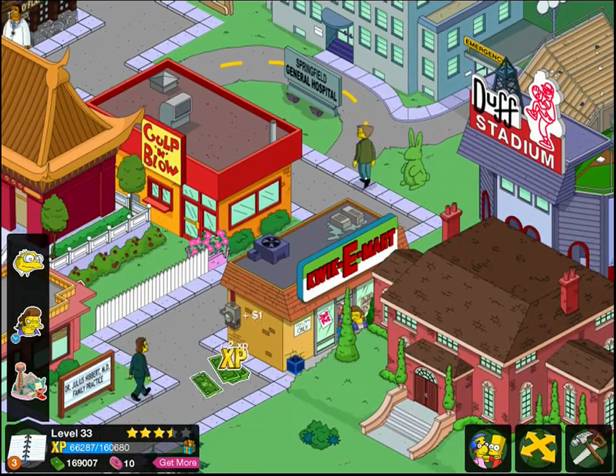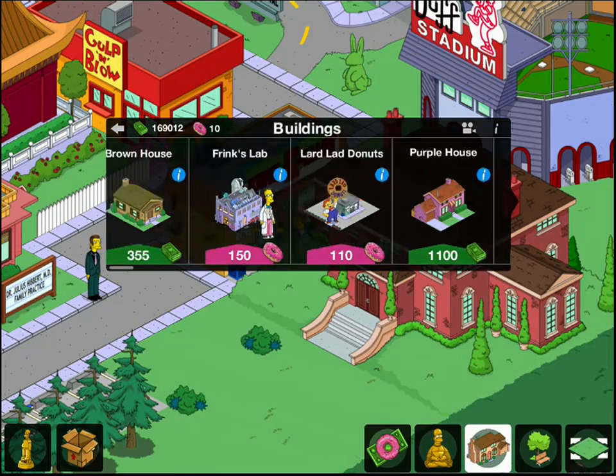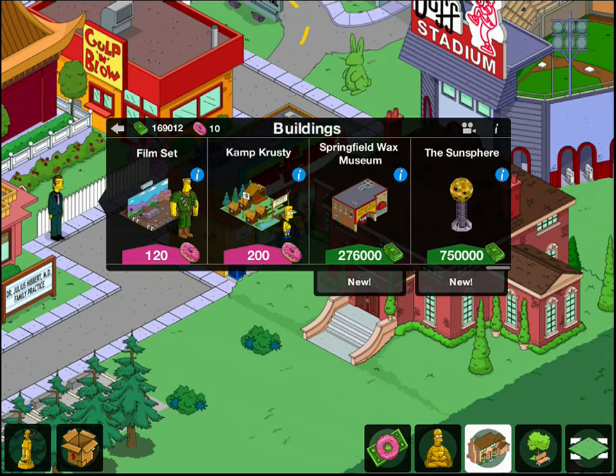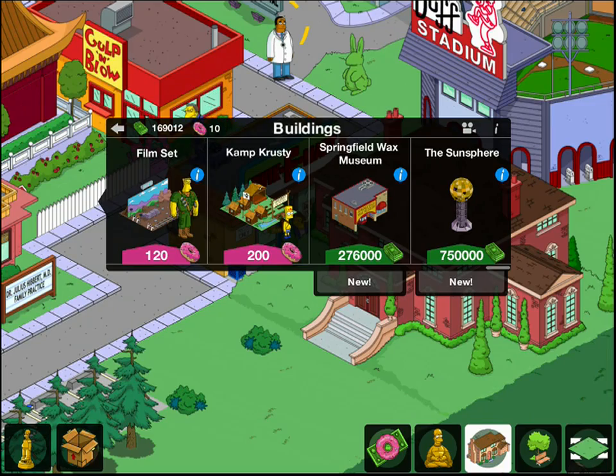Once he's done robbing the Quickie Mart, which is just him standing there, one of the new buildings we have is the Springfield Wax Museum, which costs $276,000, and the Sun Sphere, which costs $750,000. The Sun Sphere unlocks at level 5, so it's just for decorative vanity purposes. The Springfield Wax Museum is the one you'll need for the quest, and I won't be able to afford it for another couple of days.